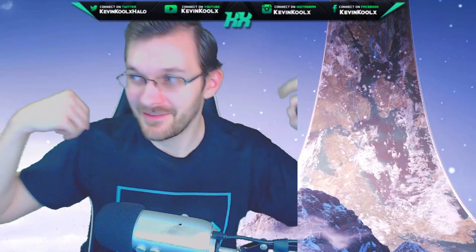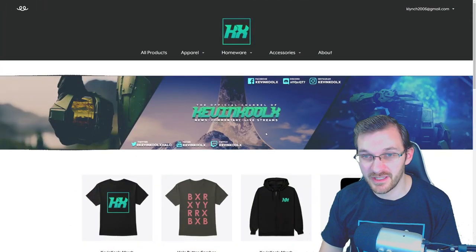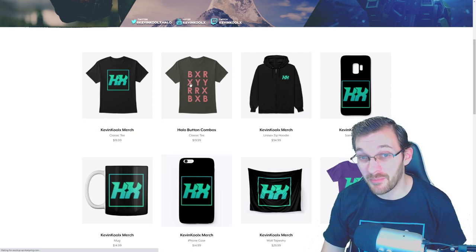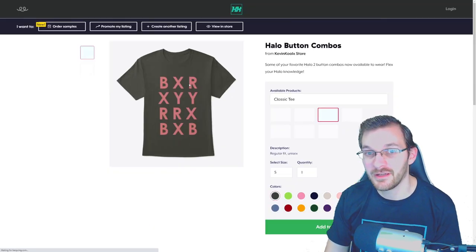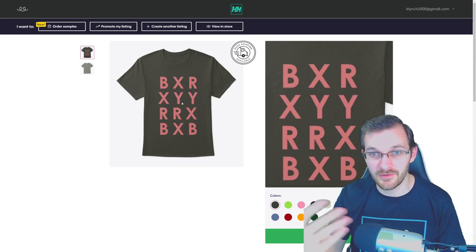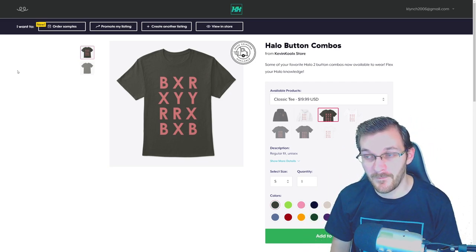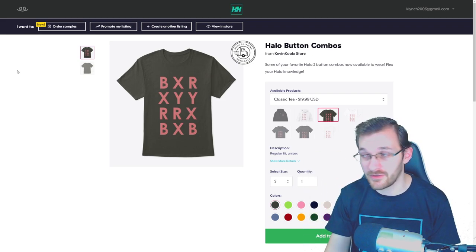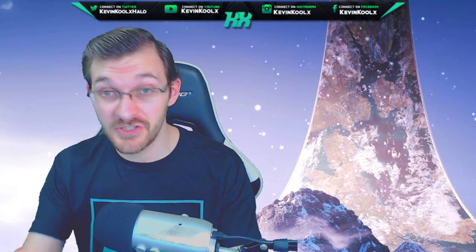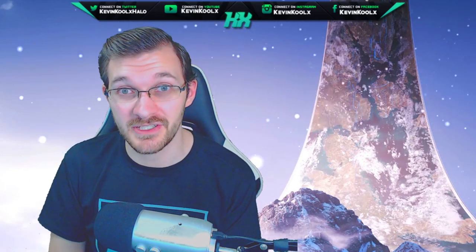I got my merch shirt in the mail — it came from Teespring. I've put together a store with my logo and a Halo 2 button combo shirt featuring moves like the BXR, XYY, RRX, double shot, and double melee, in different styles. Link is in the description below if you want to support the channel.